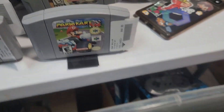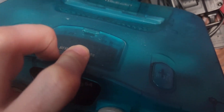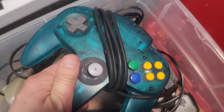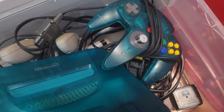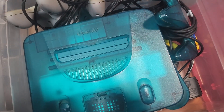And Mario Kart 64. We also got this beautiful aqua blue N64 with the expansion pack. This will have to be cleaned up and tested. Looks like the stick may need a replacement, but overall, a very, very cool piece. Can't go wrong with the Funtastic N64 line — always cool to see those, especially with their matching controllers.